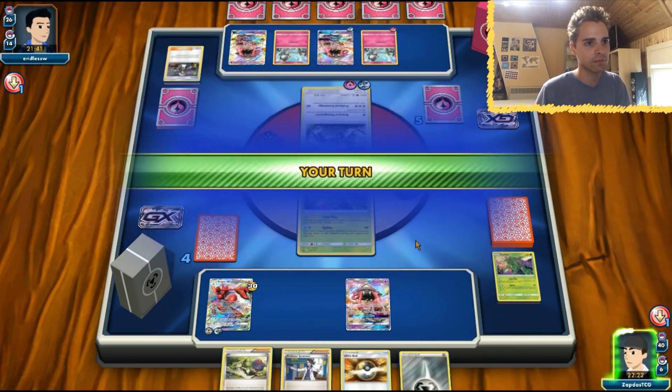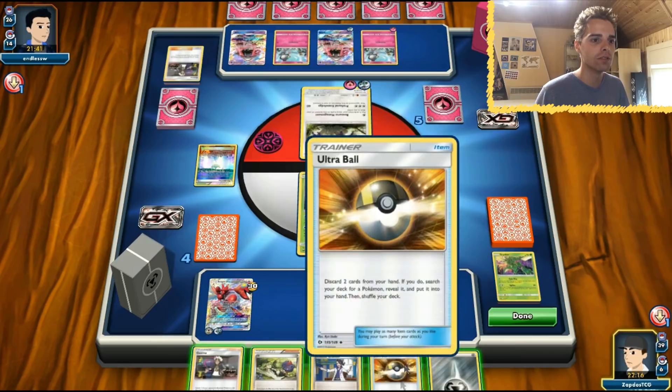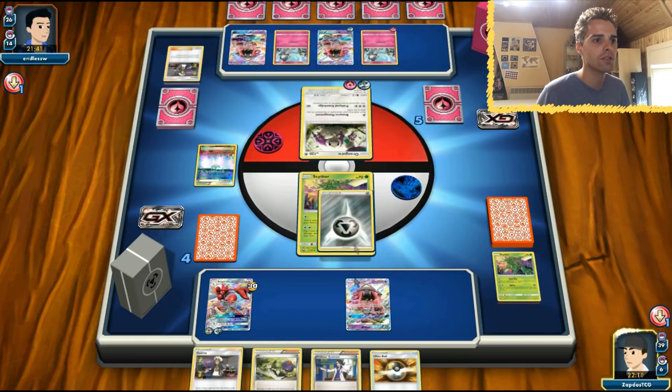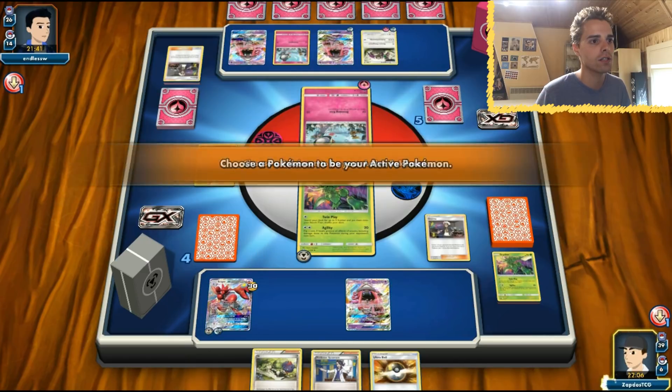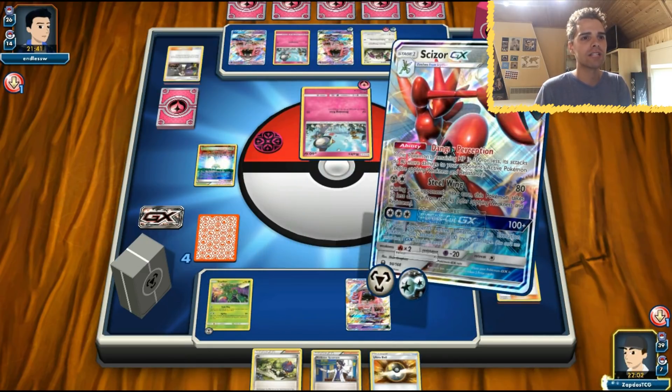We promote Scyther and we have Guzma — fantastic. No need to do too much at this point. We can Ultra Ball for something but we're just gonna give energy to Scyther because we're hunting after the little Ralts. That is our strategy turn after turn — Scizor smacking everything until we're satisfied.